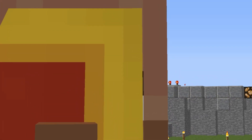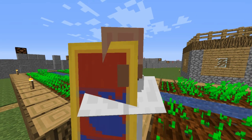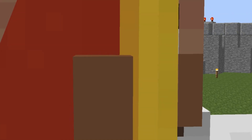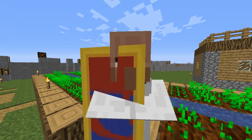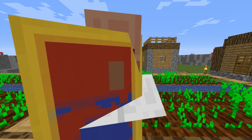We all want to help one another — human beings are like that. We want to live by each other's happiness, not by each other's misery. We don't want to hate and despise one another. In this world there's room for everyone, and the good earth is rich and can provide for everyone. The way of life can be free and beautiful, but we have lost the way. Greed has poisoned men's souls, has barricaded the world with hate, has goose-stepped us into misery and bloodshed.